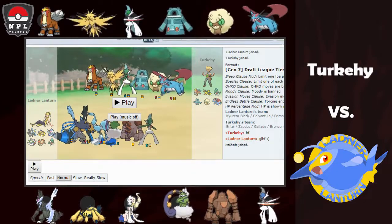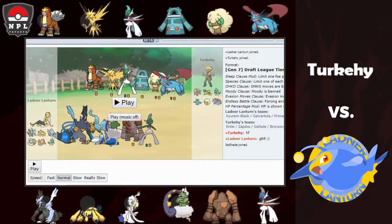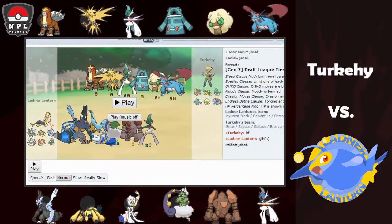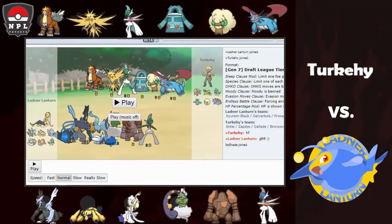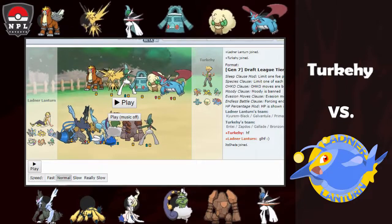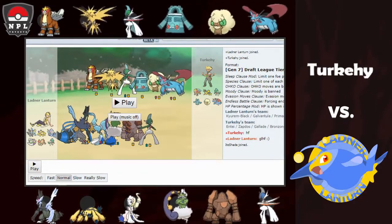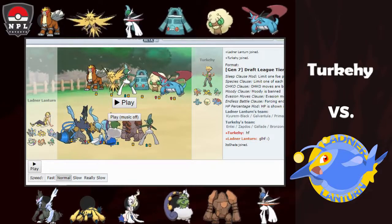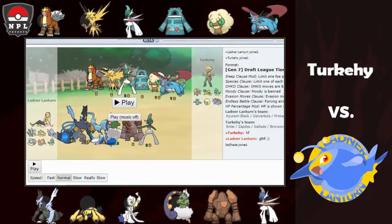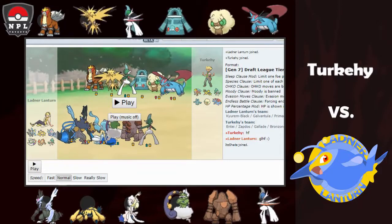Quagsire beats Mega Gallade but Turbovolt Kyurem-Black was there, along with a bunch of grass options. Vileplume looked strong against Quagsire but looked like garbage against Salamence, Entei, and Mega Gallade. Hariyama also didn't show — I guess he wasn't predicting me to bring Umbreon so didn't want double Fighting. Biggest thing at team preview: Scarf Primarina looks absolutely amazing, possibly a win con. Regirock can't touch Bronzong, Whimsicott, Cotton, and Zapdos are issues, but it's my way to beat Gallade and Salamence.